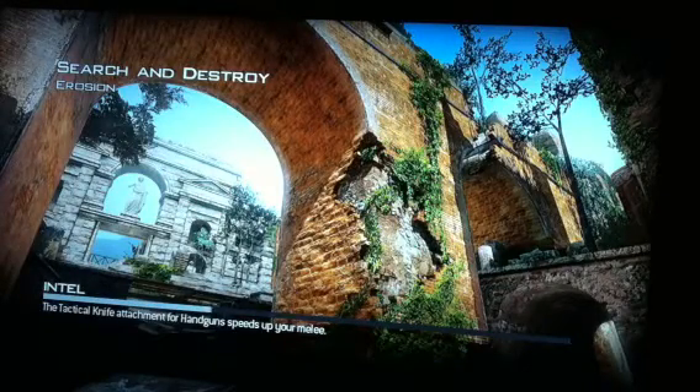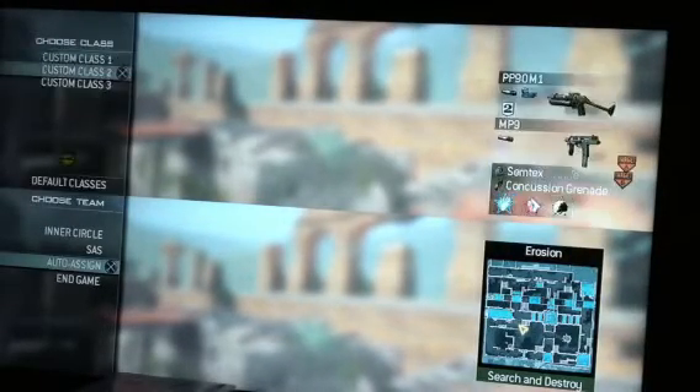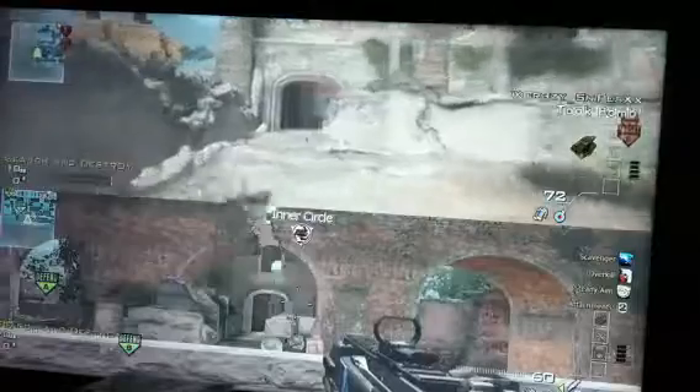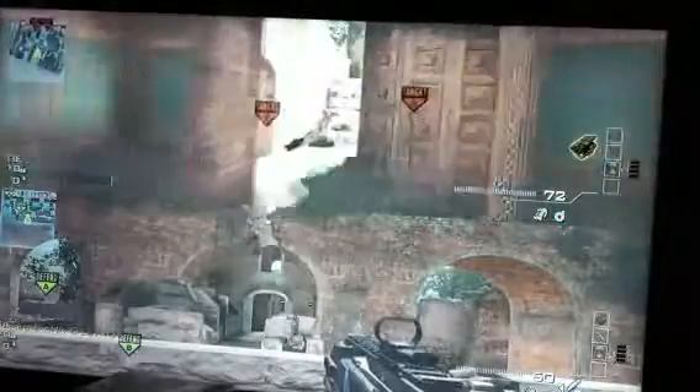The team you want to pick is SAS. If you want to do the headshots, put the second controller — or you can do two people, it's up to you — on the inner circle, and position them like that. Then just run all the way over to this spot.